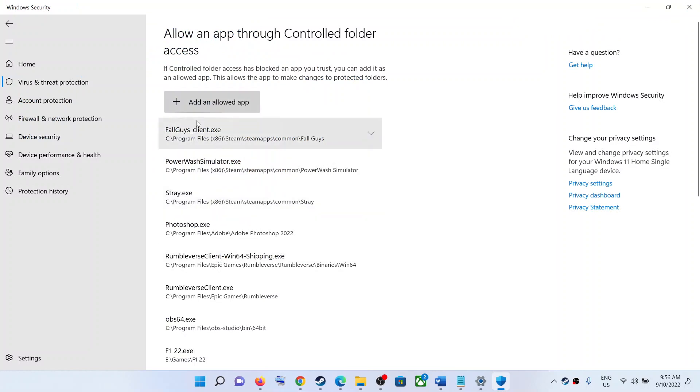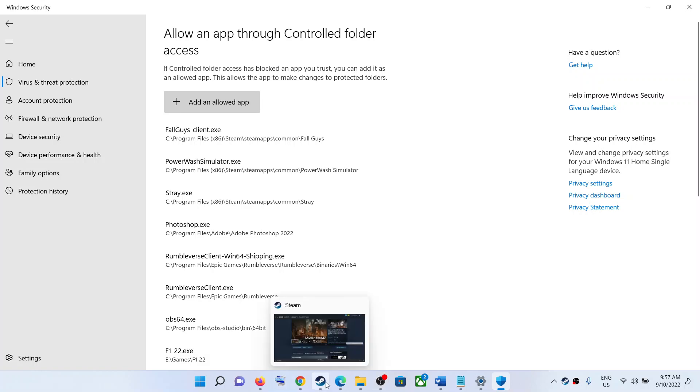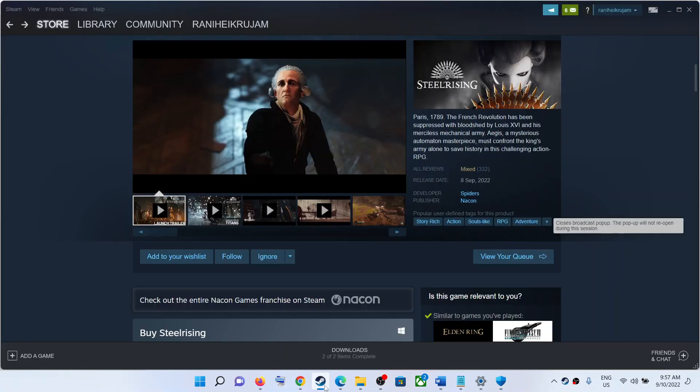Allow the game exe file through Windows Security. If you have a third-party antivirus — such as Avast, Norton, McAfee, or Bitdefender — make sure you allow the game exe file in your antivirus program. Alternatively, you can disable your antivirus while playing the game, and re-enable it once you are done. This way your game should start saving.